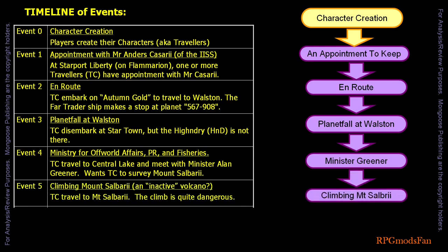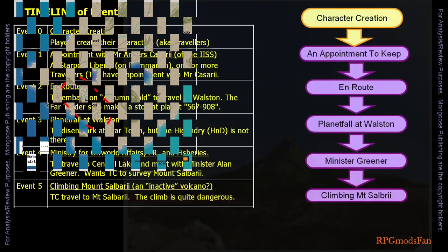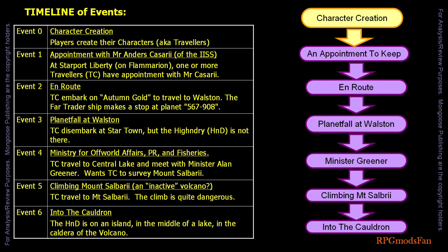The travellers journey to the mountain and climb it. Because of the volcano's height and Wollstone's thin atmosphere, the climb can be dangerous and lethal. If the travellers take their time, then the climb will not be so dangerous. A lake is in Mount Salbury Eye's cauldron. The High and Dry is on an island that is in the middle of the lake. The former crew not only abandoned the ship but also their pet, a Tenture's Wolf.